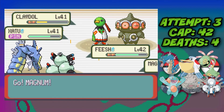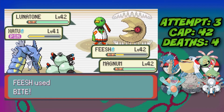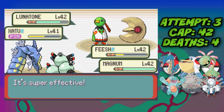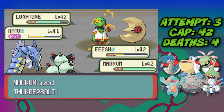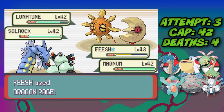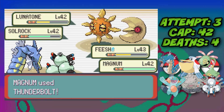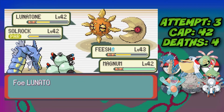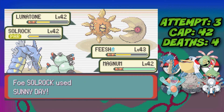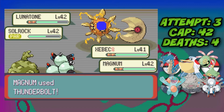We send in Magneton and use two Dragon Rages to take down Claydol. Then Thunderbolt on Xatu and Bite on Lunatone trying for a flinch — the Thunderbolt is enough to take down Xatu even after a Calm Mind. We stay in with Gyarados, Dragon Rage on Lunatone putting it below half, and Thunderbolt puts Solrock into low life. But Sunny Day activates both their Sitrus Berries.